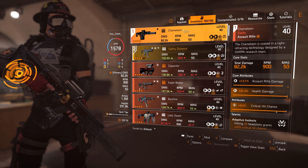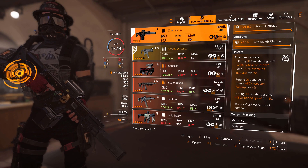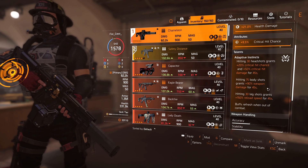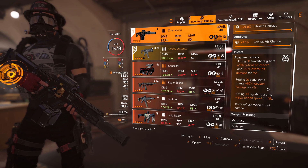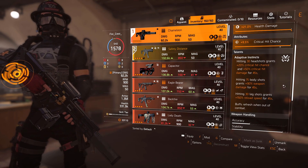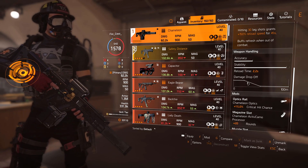Let's take a look at the Chameleon itself, since this is what the build is based around. The attribute is critical hit chance, which helps us reach the crit chance cap. Adaptive Instincts: hitting 30 headshots grants +20% crit chance. Hitting 75 body shots grants +90% weapon damage as incremental damage for 45 seconds — that's quite a lot. Hitting 30 leg shots grants +150% reload speed, which is a form of DPS. The accuracy and damage drop-off are quite bad, so we want to get up close and personal with NPCs.